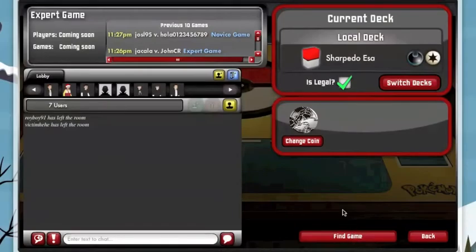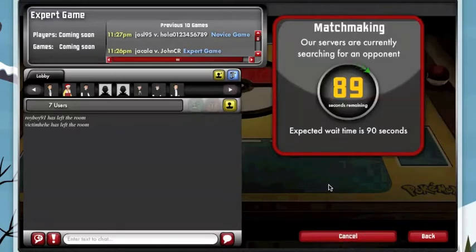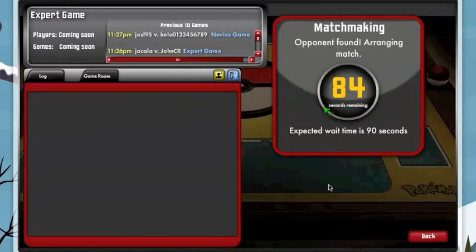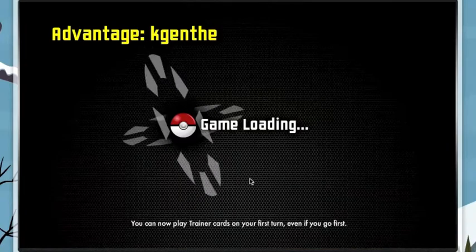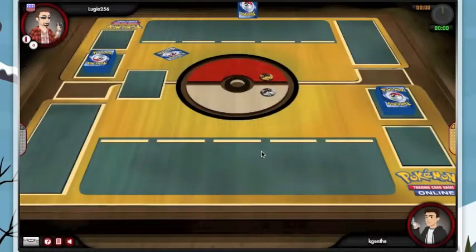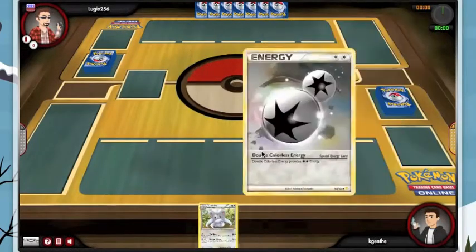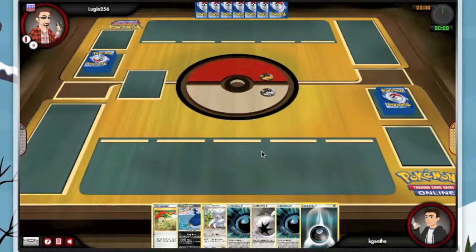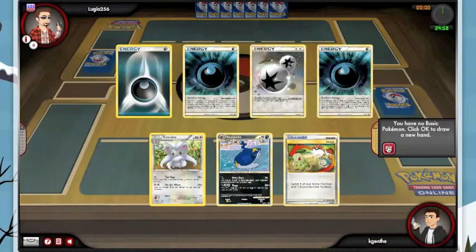Welcome to another episode of Implant Pokemon. Today we are going to try using Sharpedo and Victini. Our attackers will be Zoroark and Minccino. Minccino used to be a really awesome Pokemon but after Noble Victories came out, doing a hundred damage a turn in most games just isn't really enough anymore.